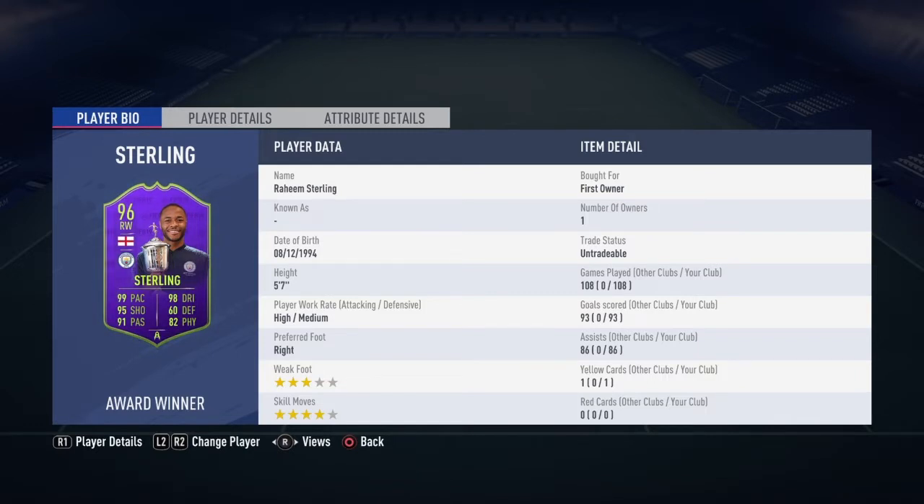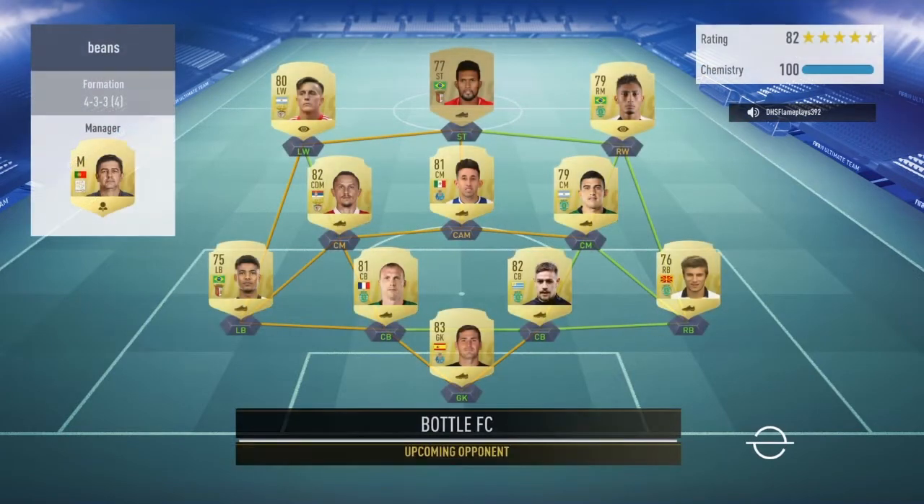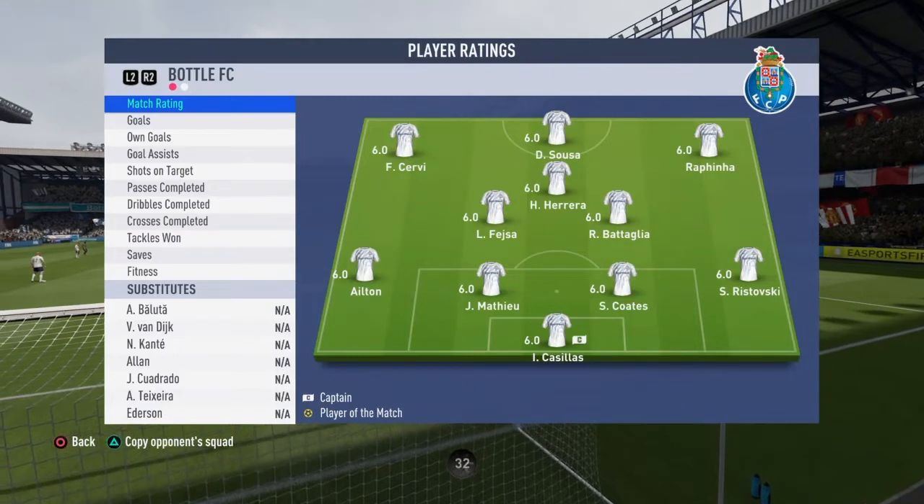We've found our opponent — I believe he's doing the Ligue 1 squad thing. He has a full gold Ligue 1 team with Casillas in net, Matthew Herrera, and Serbie. It's probably a good team with a lot of pace on the wings. We'll see if we can get some upgrades.